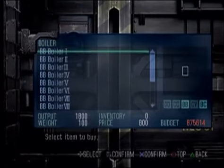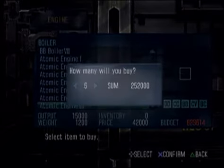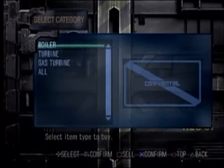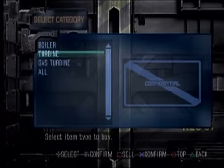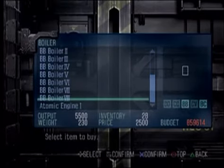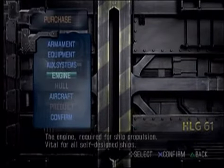Engines — this is going to be interesting, and also the expensive part. Atomic engines — weight is going to be an issue. Let's wait on that as well. But we know we're going to want turbines, so we need to buy some turbines. I have a lot of the good battleship boilers already, so we'll try those first and see how that goes. Aircraft we will look at in a minute.